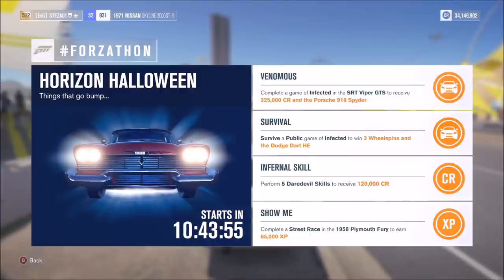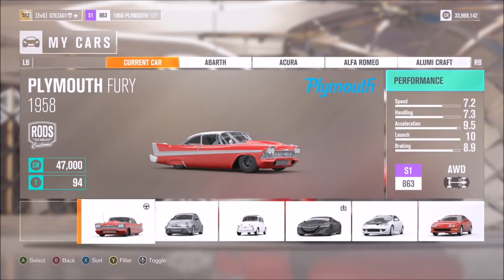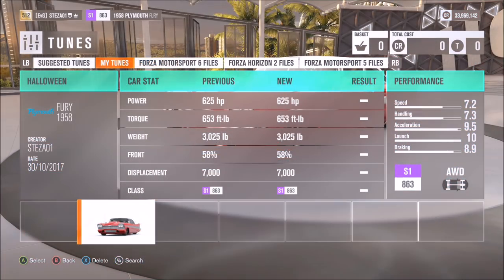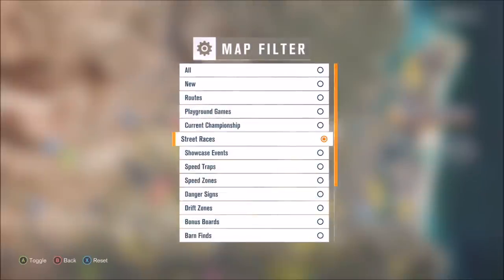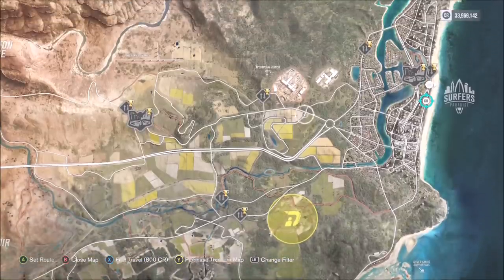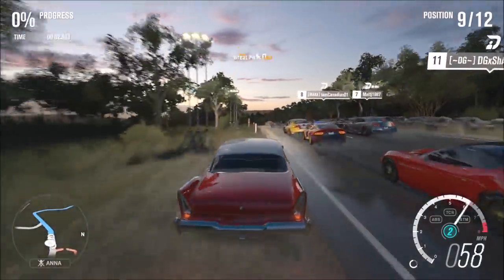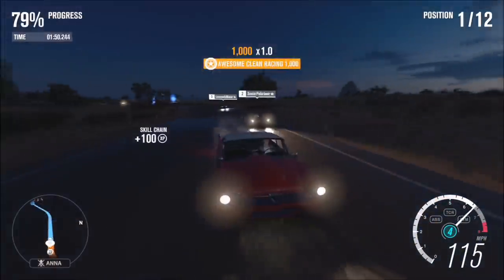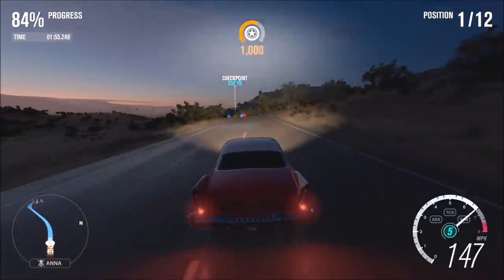The final challenge, Show Me, wants you to complete a street race in the 1958 Plymouth Fury to earn 65,000 XP. The Plymouth Fury isn't the best car in the world, which is why I've made a tune called 'Halloween' — you can see it in the top left. Filter the challenges for street races and pick any one you want. The good thing is it doesn't matter where you finish, as long as you just complete the race — that's how you'll get the challenge and the 65,000 XP.